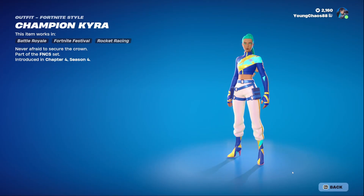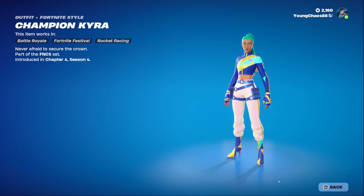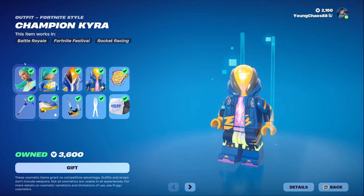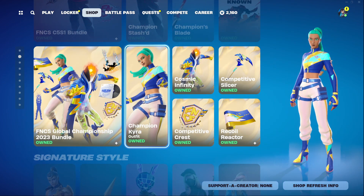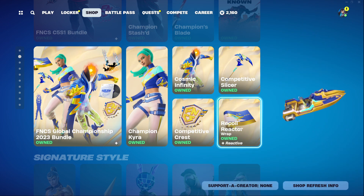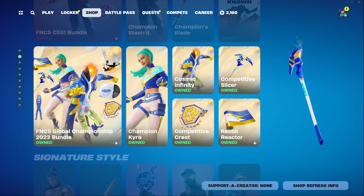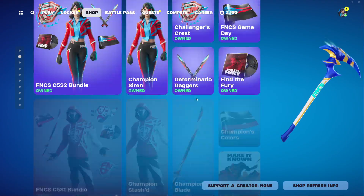I originally thought these skins were going to be exclusive, so I bought them, but it turns out they've returned like 40 different times — they're always available in different cups and everything. Very heartbreaking that I spent V-Bucks on this. We have the Champion Kira outfit and the Cosmic Infinity outfit, great 800 V-Bucks ones right there, the Competitive Crest Back Bling, Recoil Reactor Wrapping, and the Competitive Slicer Pickaxe. Some pretty cool items, just wish they were more exclusive. You can buy everything separately.